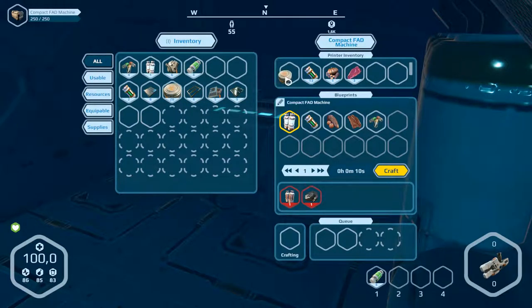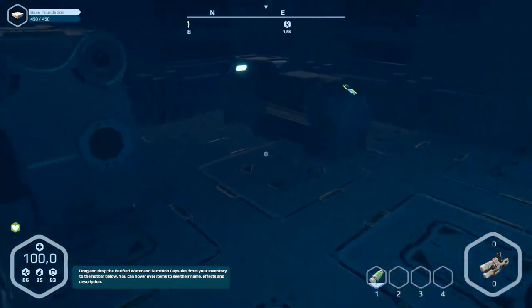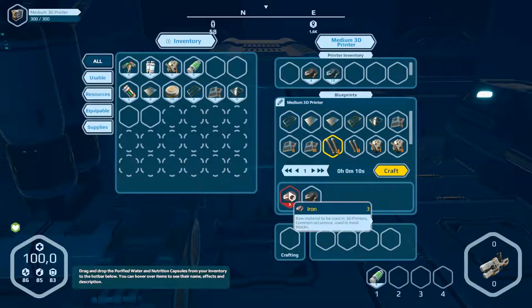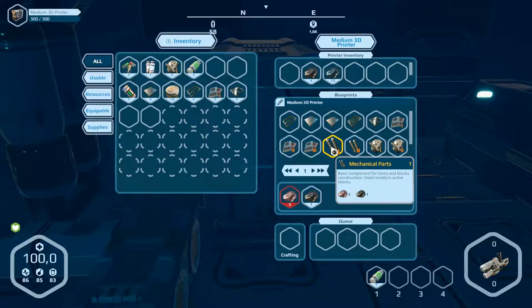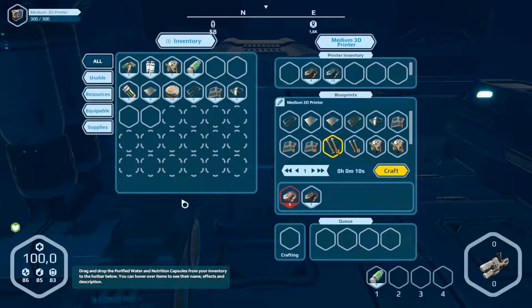Well, that doesn't work. Let's do that and get 10 back. Then we go over here — this is the medium 3D printer and we've got mechanical parts here. For that we need iron. We've got iron, so what we need is 12 parts of iron resources.